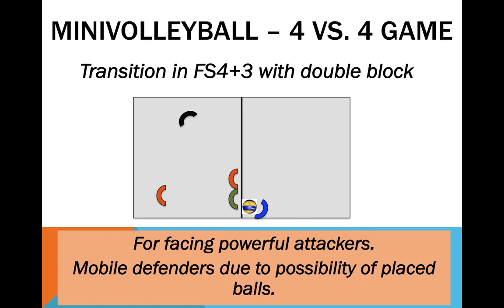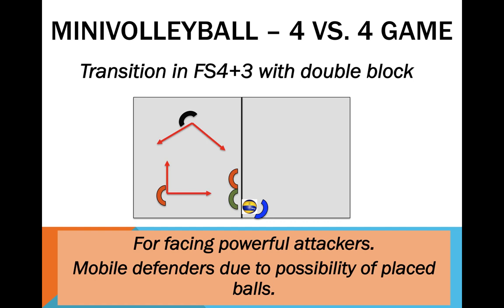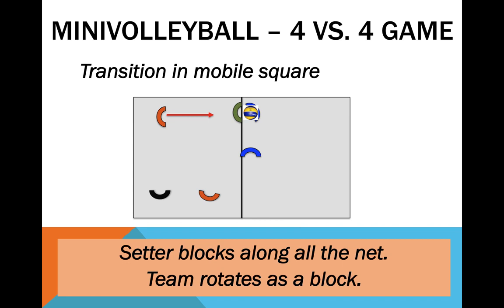This alternate fixed square instead puts position 2 blocking alongside position 3, while player 4 now defends on the left backcourt. There has to be a previous definition of which blocker is responsible for blocking attacks in position 3. Following the logic of always being useful to the team, the setter again has to convert into an attacker whenever he has to defend the ball — this can happen when he chooses not to block. The mobile square starts off similarly to the diamond structure, but the team rotates in block, forming a square. The rotation will be clockwise or counterclockwise depending on the side the setter is solicited to block.